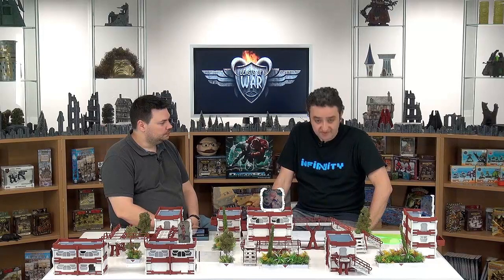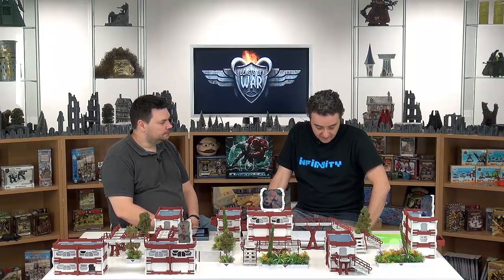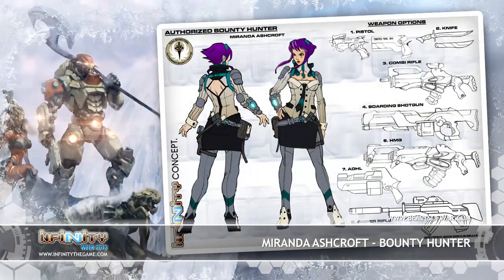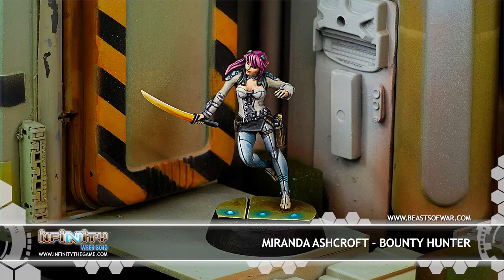That's it for the Combined Army — and remember, those are pieces that didn't make it into the book, so what's in the book is all new stuff. The Sphinx will feature in the book, and also the Anathematic and the Ekdromoi Batroids. The Hungrys, which has a very cool concept design, will be in the book as well, plus a few more. So if you're interested in getting the book, remember that it is now available for pre-order, and if you pre-order it you get the Miranda Ashcroft miniature with it. Otherwise, you can pick it up at Gen Con and get the Miranda Ashcroft miniature. Thanks for watching, and remember to post your comments below and stay tuned for the rest of the week.